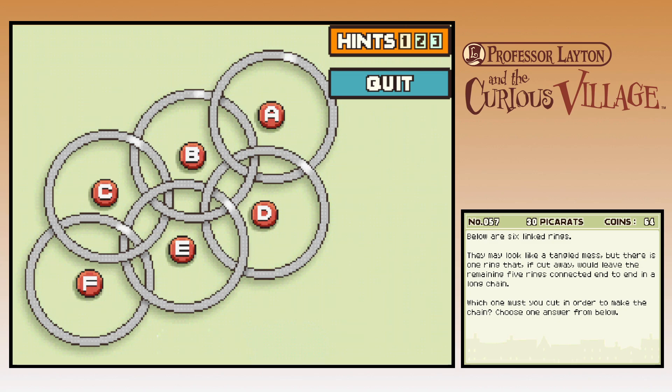A is hooked on both B and D. If you got rid of A, what would happen? That would leave D connected — F would be the end of the chain. Well, no, because B is also connected to B and E. So it can't be A. It also can't be F. So it's going to be B, C, E, or D.